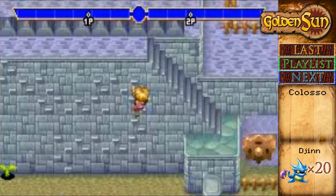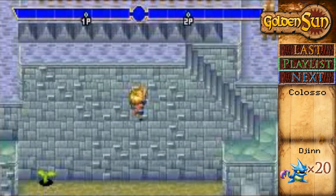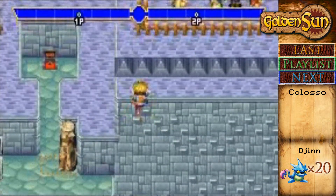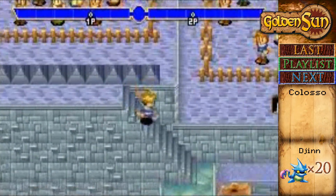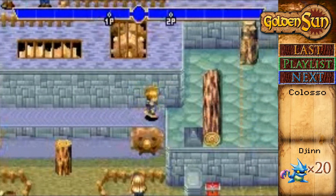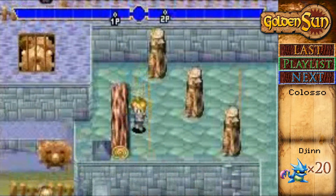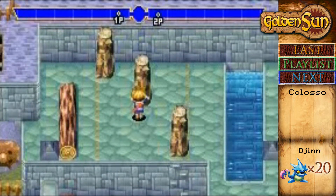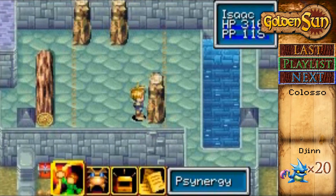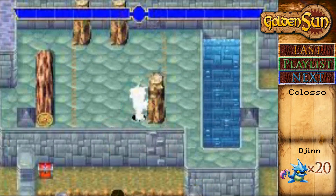I wonder if there's another way I could have arranged my djinn so that I have growth, but whatever. The Jupiter djinn have actually been doing pretty well for me since they seem to be super effective against my opponents. Anyway, run, run, run, run. Let's move all this out of the way. I see the ladder that'll let me get to the treasure chest.